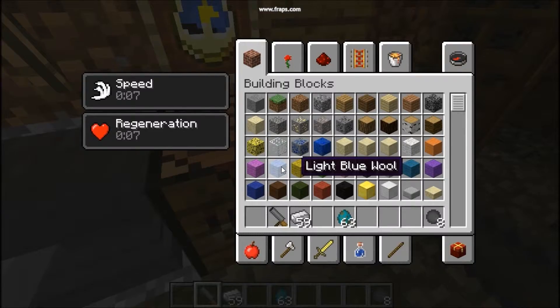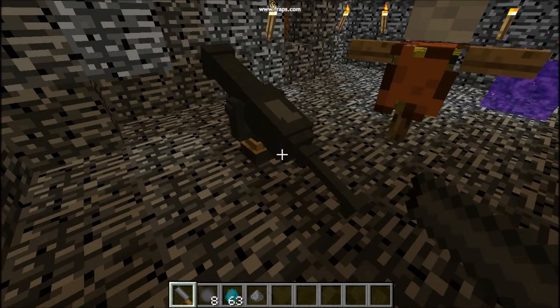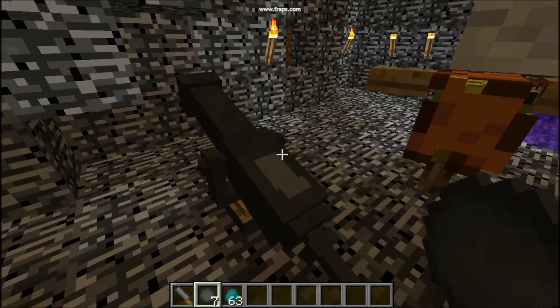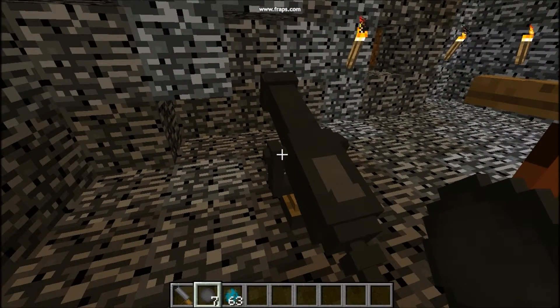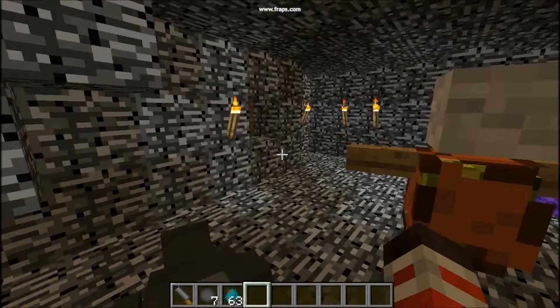I'll show you guys what it does in just a minute. To use a cannon you have to have cannonballs and gunpowder in your inventory. You gotta place it like a mounted gun, equip the cannonball, put it in, then use the gunpowder — and there you go, I think it's loaded now.